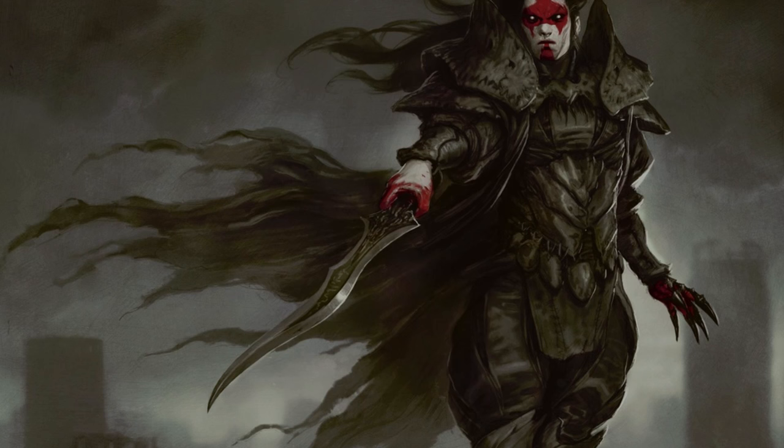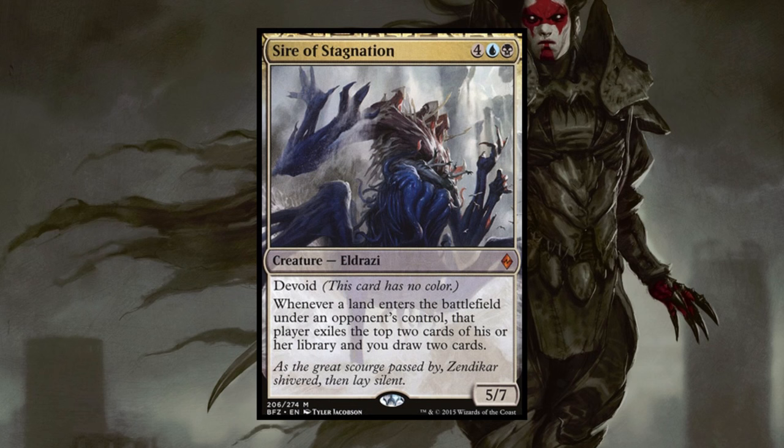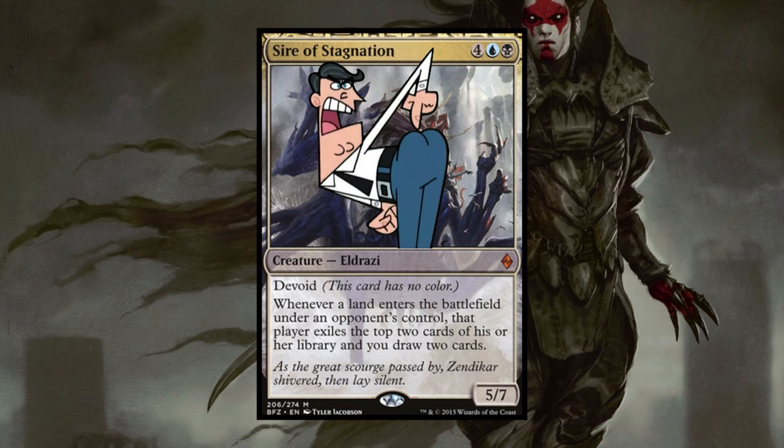The second new addition to the Eldrazi I'd recommend running is Sire of Stagnation. Functioning as a budget replacement for Consecrated Sphinx, Sire has the added benefit of exiling opponents who are ramping heavily while generating us a few cards. His power is decent, but he has a big ol' booty which is exactly what Phenax is looking for.